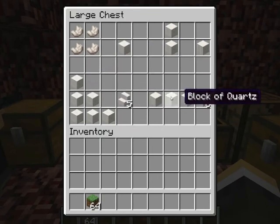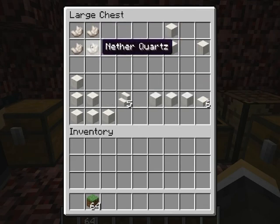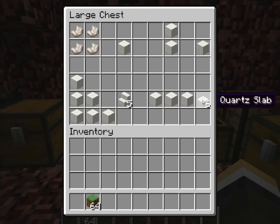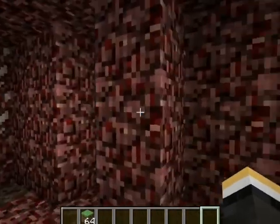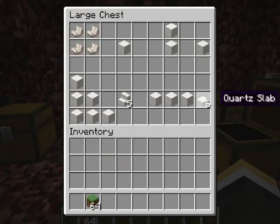Four of those make a block. If you smelt it, it goes into quartz, and then a block of quartz is crafted like that. And just make it like any other block — make the slabs out. The pillar ones are two blocks, and the chiseled ones are two slabs.